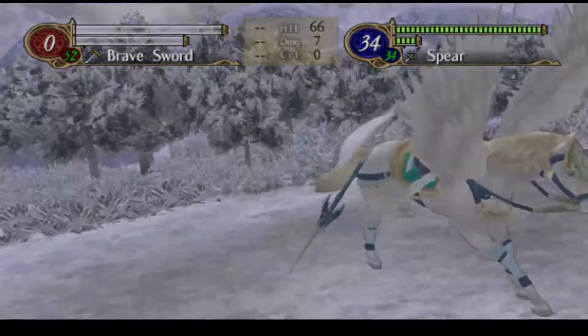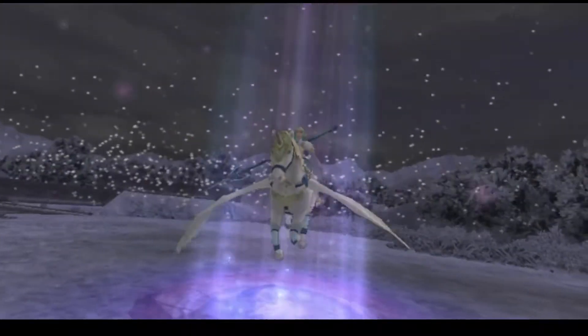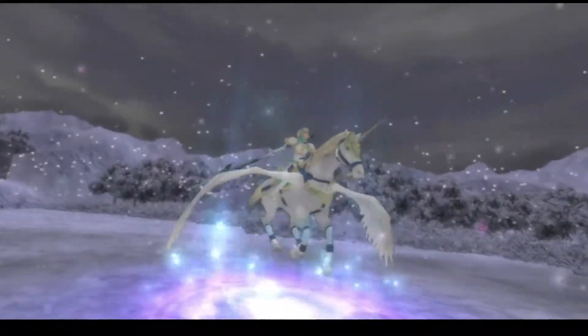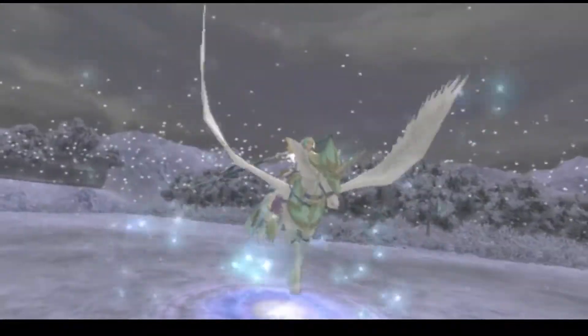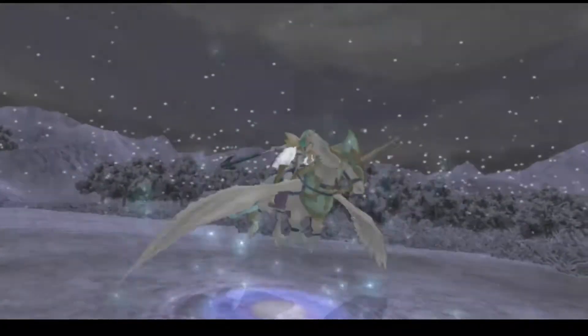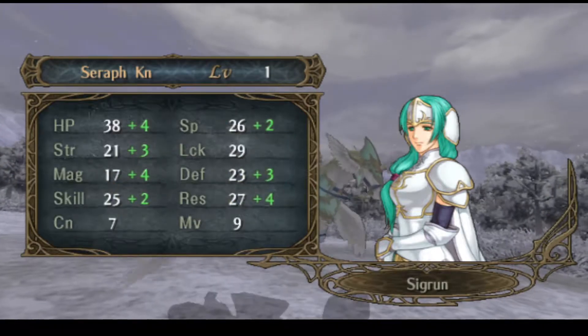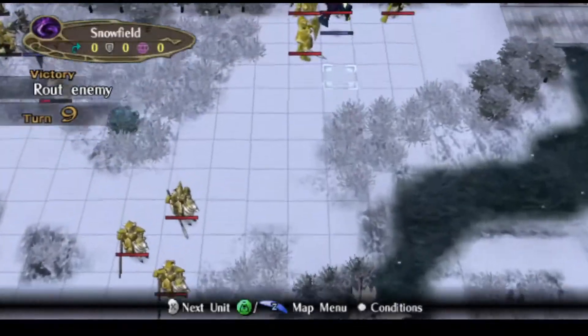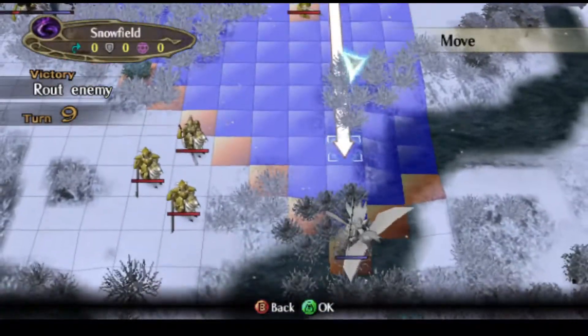We get a tier three. I'll show her off in tier three for a bit — I really like this design. I'm kind of like Alencia. She's like discount Alencia.